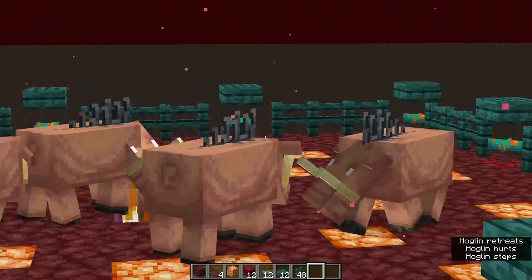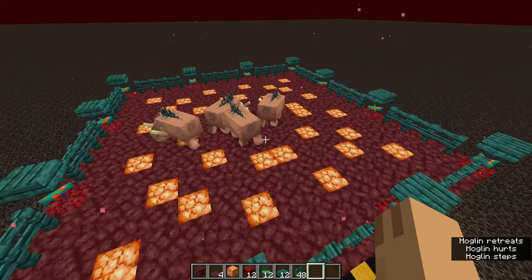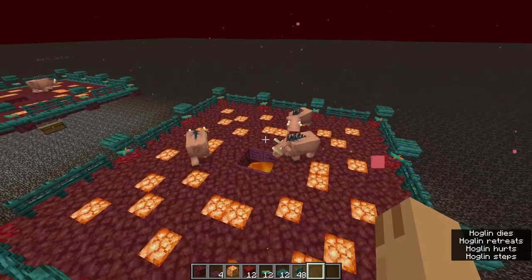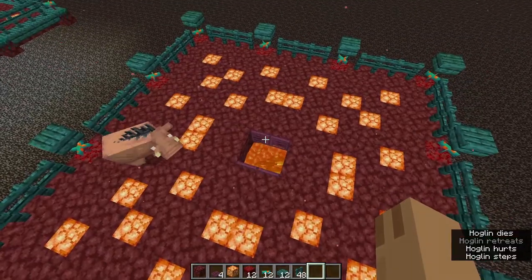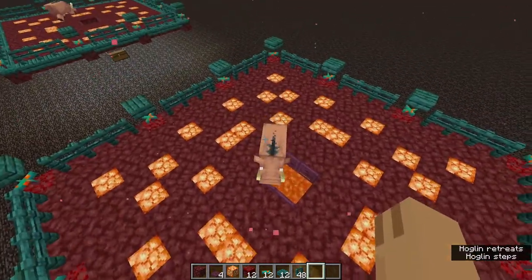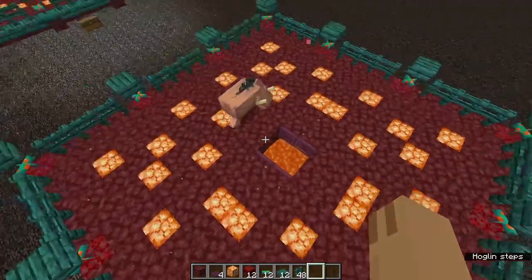If you want to add more platforms, the design is basically the same as the first platform. Just make sure there's at least a space of two blocks between successive platforms. You can see the hoglins walking over the trapdoors, getting scared of the warped fungi, rushing towards the center, and falling to their deaths.